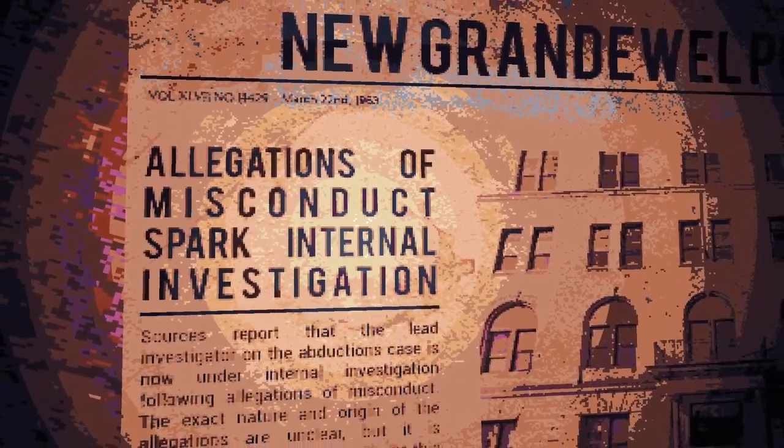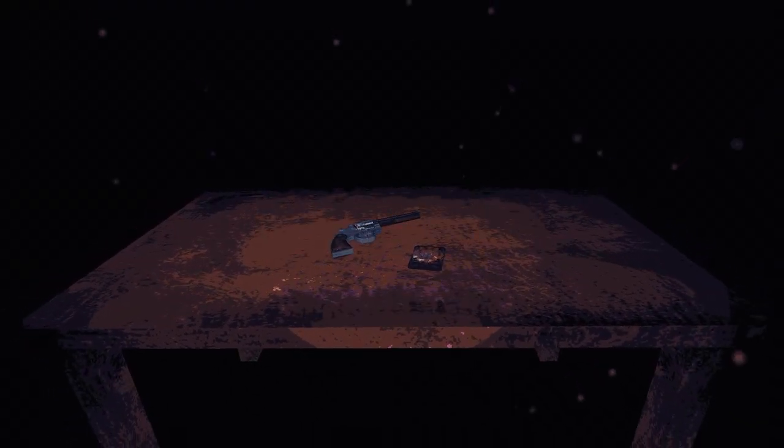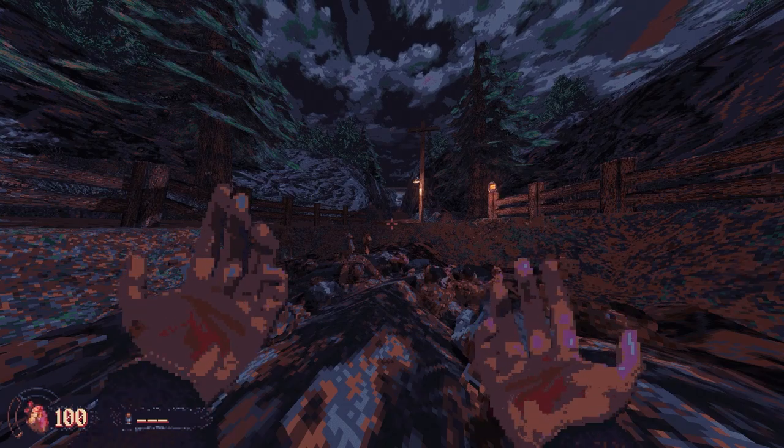In Cultic, you play as a yet unnamed character who, by the looks of it, seems to be an FBI agent or detective who has gone on to investigate the disappearance of various people as well as to find out who's been behind a string of violent crime sprees, only for you to die yourself. Soon you reawaken in a mass grave, and your only choice is to move forward.